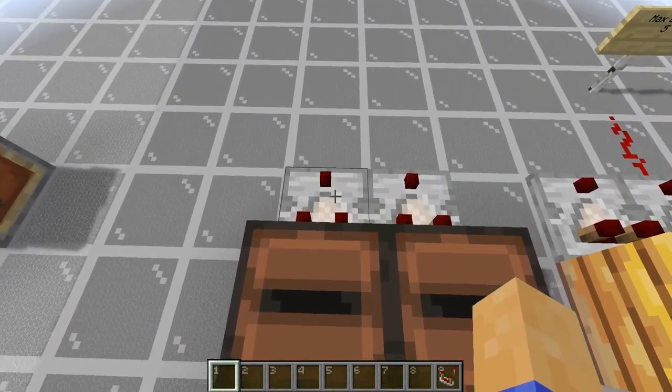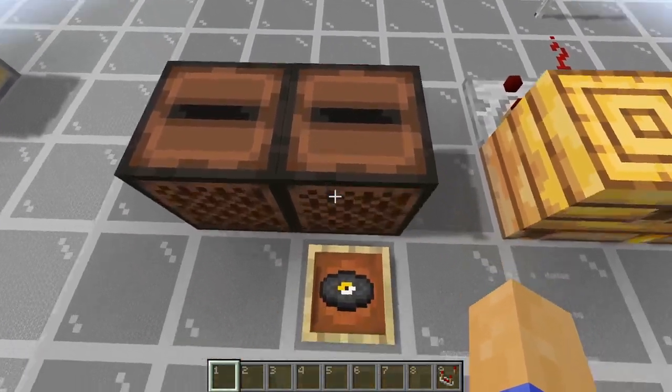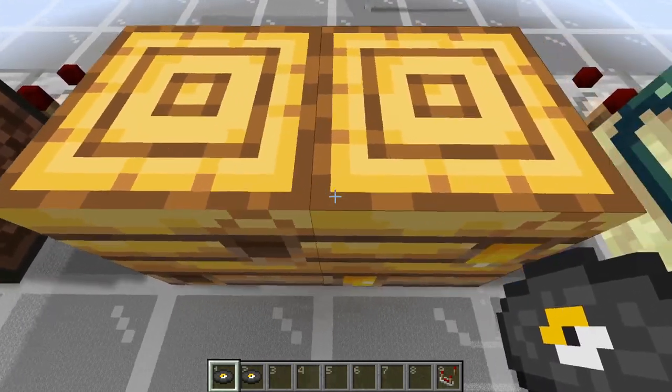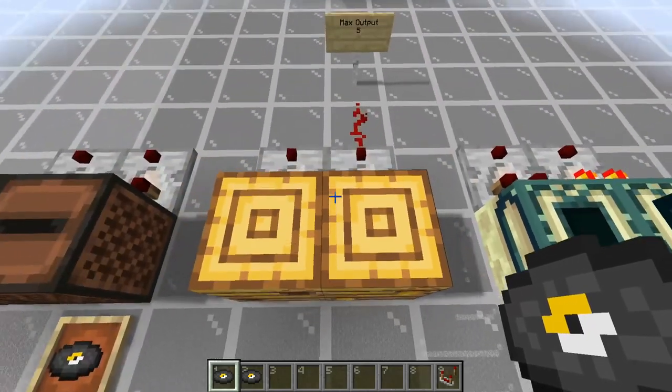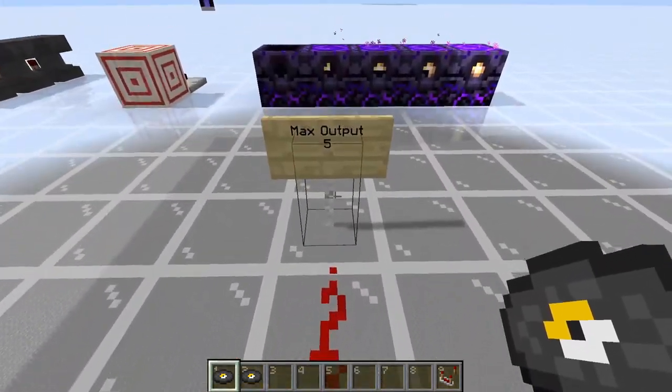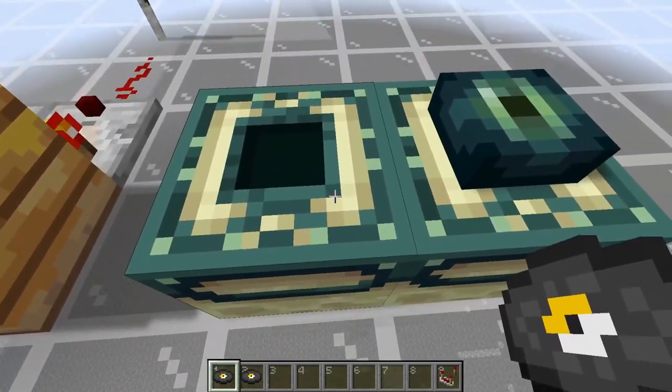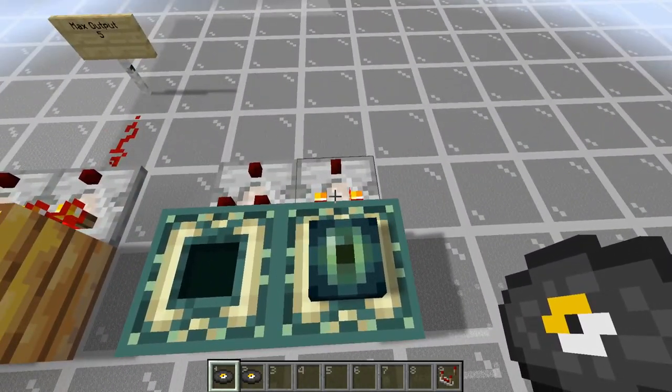Another interesting one: you're able to use a comparator to tell whether or not a jukebox is playing music or not. You can also use a comparator to tell the amount of honey in a bee's nest, which the max output for this one is 5. And you can also use a comparator to tell whether or not an end portal frame has an eye of ender in it or not.